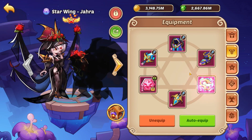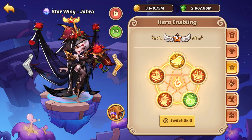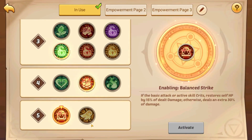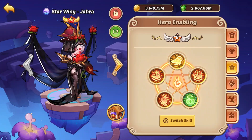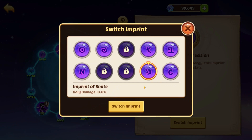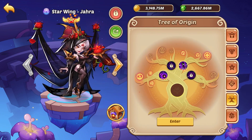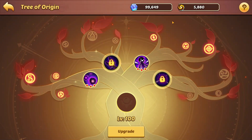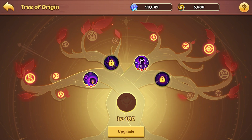Is a three-to-one split worth it? In certain situations yes, but not always. For a main damage dealer you want full red enables — you can even go with Balanced Strike and Shared Fate. All you care about is crit, crit damage, and maybe holy damage, skill damage, or precision — whatever boosts your hero's damage. Give them aggressive imprints. For the Tree of Origin, check which sublimation materials to upgrade, because sublimation chests are rare. Your main damage dealer needs an active skill sublimation.